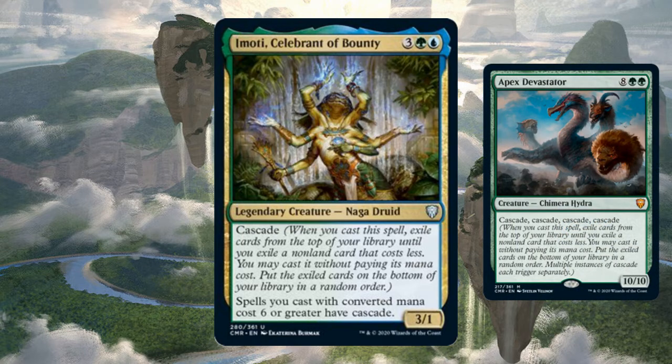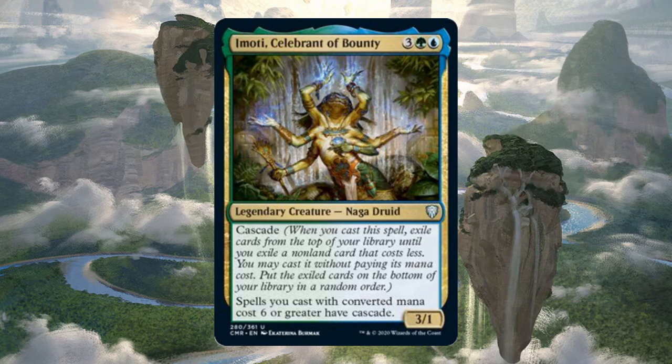Apex Devastator lets you cascade four times when it enters the battlefield for 10 mana. It's in 70% of the 101 Imoti decks on EDH Rock right now. But we've got some more cunning ideas than simply tapping out for a big spell once each turn during our main phase.